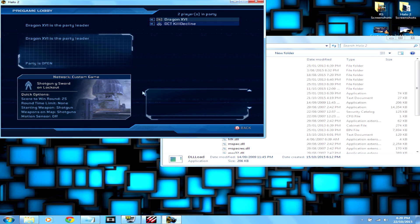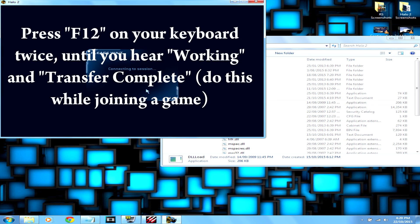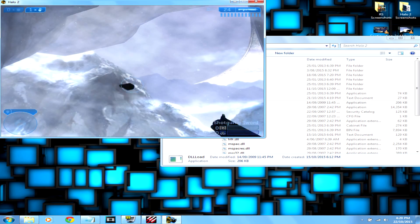You have to press F12 as you join the game - press it twice actually - and it will prevent crashes. You will still crash sometimes, but it's more unlikely. We're in game and it's probably going to be really laggy.